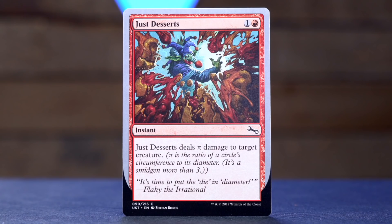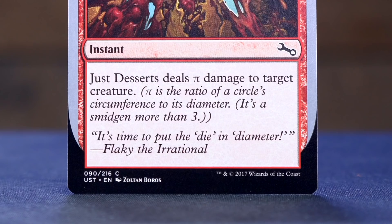Just Desserts — one and a red for an instant, and it deals pi damage to target creature. The reminder text: pi is the ratio of a circle's circumference to its diameter. It's a smidgen more than three — so this deals 3.14159... I used to know more than that, but I've completely shunted all that information out of my head to make room for trivial knowledge about Magic the Gathering. So it's probably going to kill something with three toughness, unless some horrible math thing occurs to you.